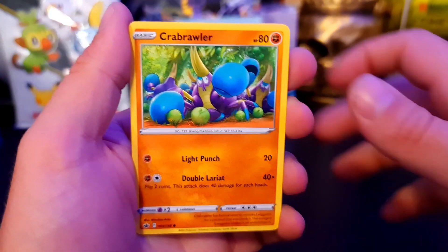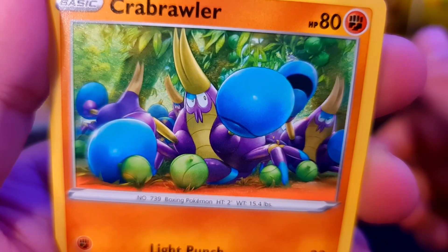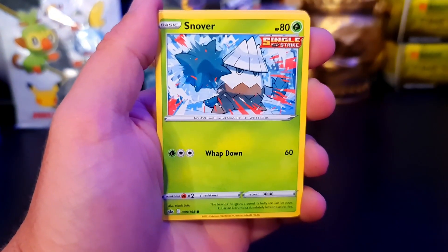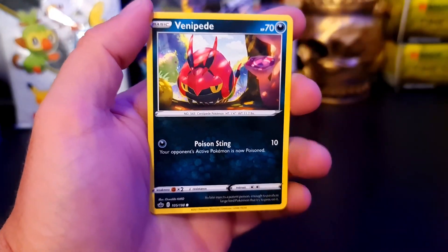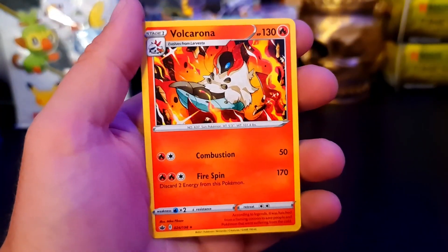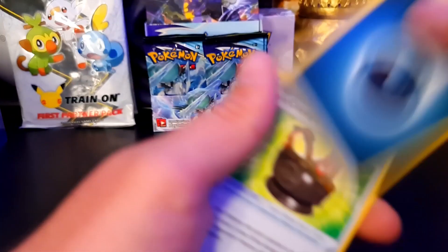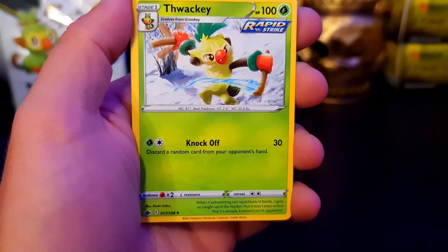We have Crabrawler - oh, I just noticed there are multiple Crabrawlers, they're all having a brawl over food of some kind. We have a Galarian Slowpoke, we have Snover using his Whap Down. Reverse Holo - but it's only Agatha so that's okay. And we have the Volcarona to go with our Larvesta. Fighting, dammit. Galarian Chestplate, Peony. We have ooh - we have the Thwacky! Now we just need the final evolution.